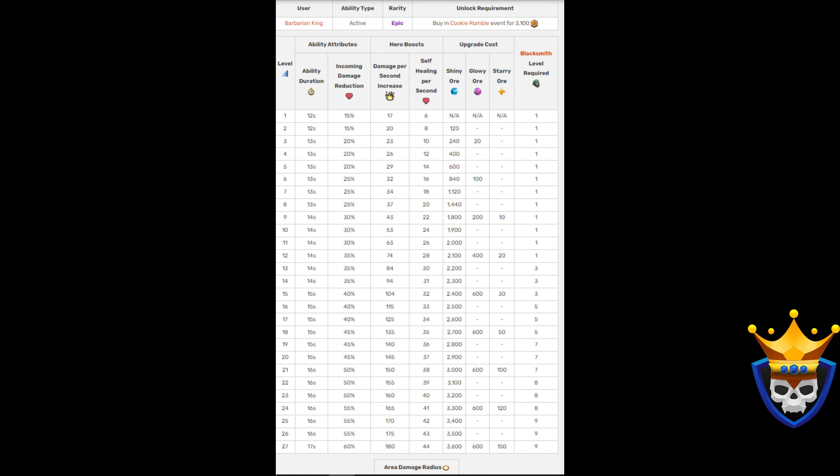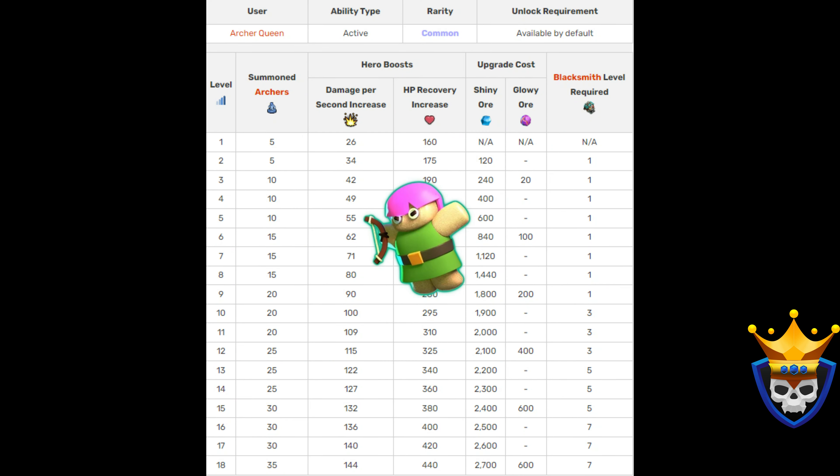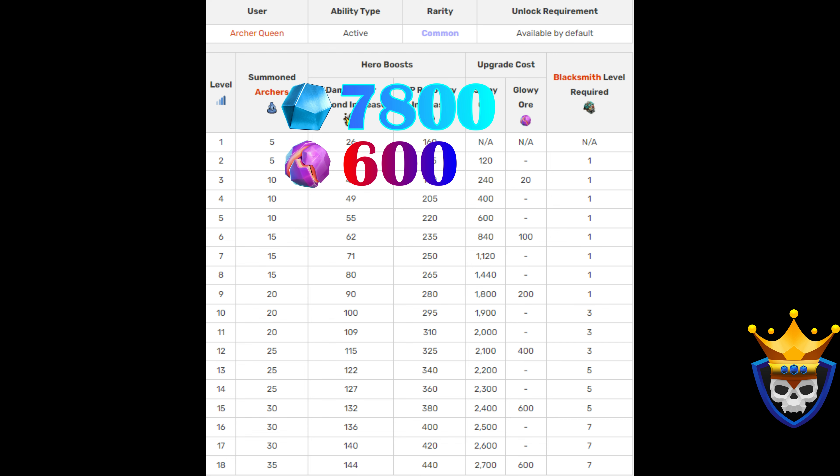Which one is your favorite? Let us know in the comments. The Archer Puppet is a decent equipment which is best to use for most strategies. It's great in Queen Charge attacks and Sui attacks. Most of you have it at level 15 already, so the total cost to max the Archer Puppet is 7,800 Shiny Ore and 600 Glowy Ore. I don't recommend upgrading it after level 15 as there are more important ones to level up.